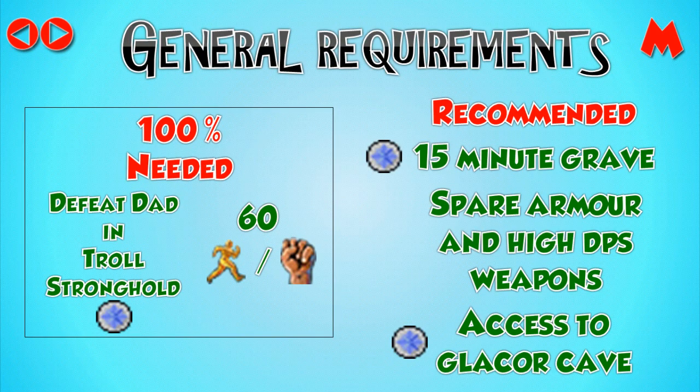There are a couple of general requirements to actually enter GWD. You need to have gotten at least as far as killing the troll called Dad in the Troll Stronghold quest, as well as having either level 60 agility or level 60 strength. The risk of death is high and getting back to your grave requires you to kill 40 monsters aligned to the god in whose boss room you died. I highly recommend having the longest possible grave you can unlock or afford — the best is the 15-minute grave if you complete the King of the Dwarfs quest. Also have spare armour and high damage weapons in your bank to get kill count quickly if you die. If in a team, they can bless your grave to extend the timer to one hour, but you need 70 prayer for that, and keep in mind they can't bless it if you disconnect.